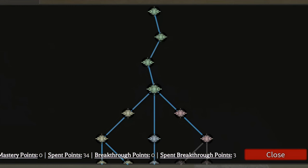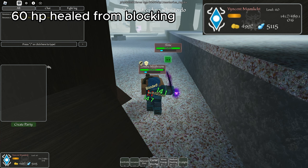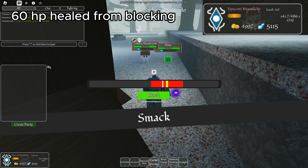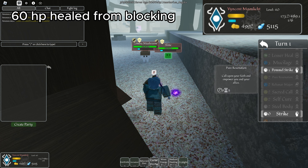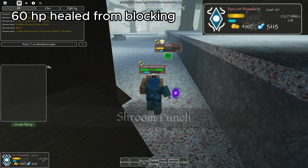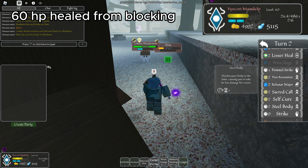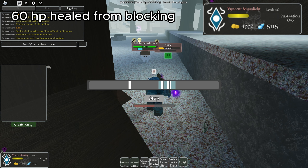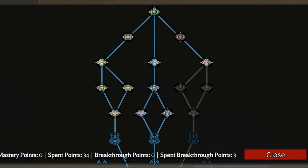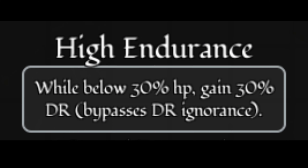Now for Mastery, come talk to your trainer to see your class tree. One of the first abilities you can get is Holy Shield. What Holy Shield does is that when blocking an attack, it heals you for some of your HP, which can be pretty good when you get really low. With the Aggravation skill Holy Crash, you can just keep blocking and heal your HP more and more — which is also why I don't think you need the Mending Ring. Next, we have High Endurance, which when below 30% HP, you gain a 30% damage reduction.